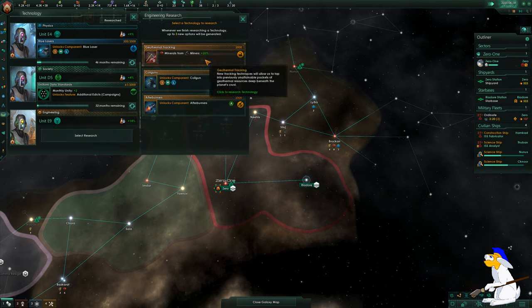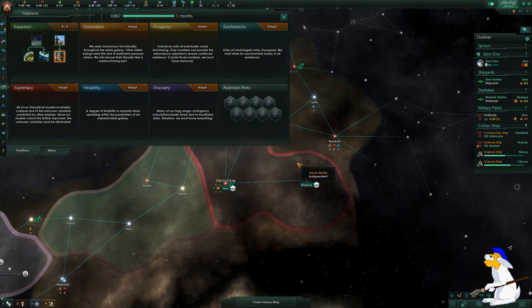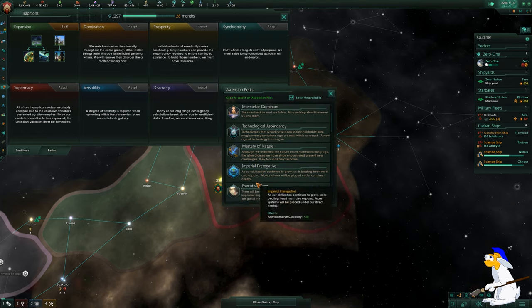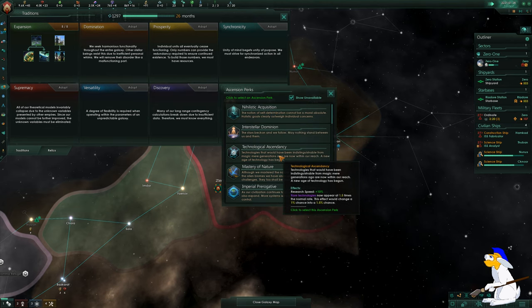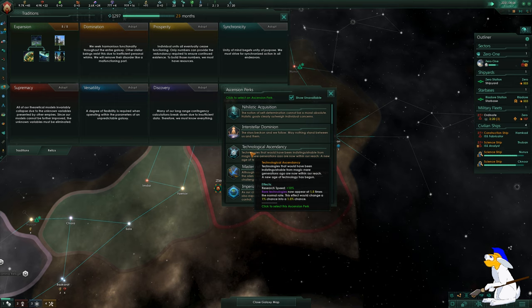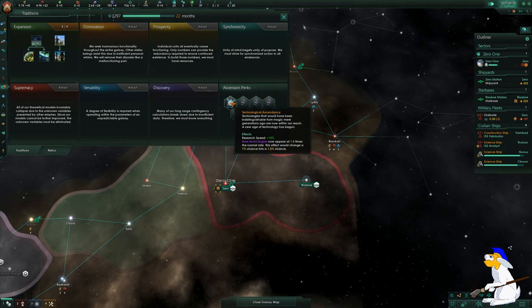For engineering research let's go for Plus 20 Minerals. We've completed the Expansion tradition tree, and now Ascension Perks have popped up. These range from minor bonuses to more major ones. I'm going to go for Technological Ascendancy because it gives plus 10% research speed and more rare technologies. You can't change this bonus once chosen, so choose carefully.